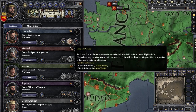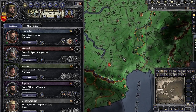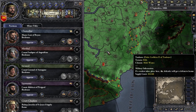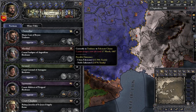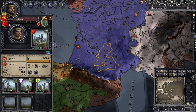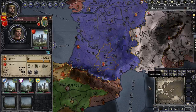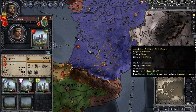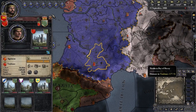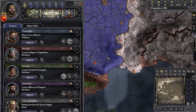So then fabricate claims — what does this do? If you want to fabricate a claim on, say, the Duchy of Toulouse or the County of Toulouse, you put your chancellor there to fabricate claims. There's a 15% chance every year that he'll fabricate a claim on one of the titles in that province, whether the County or the Duchy. It can't do city-level titles, but that's not really important. If you have better diplomatic skill, you have a better chance of doing it more quickly.